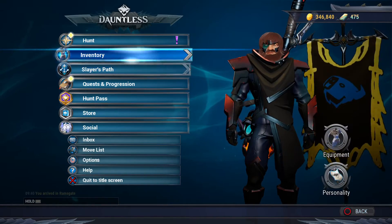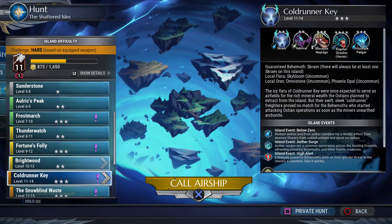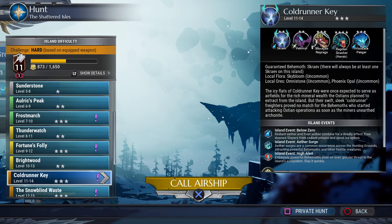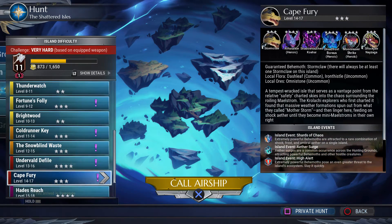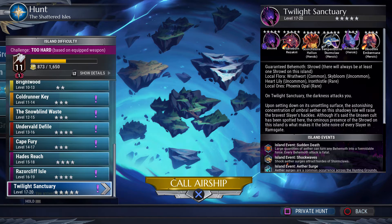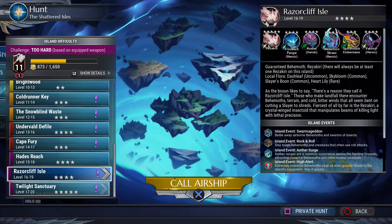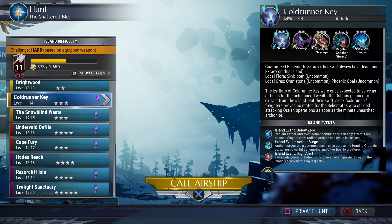I'm level 11 with my hammer currently. At level 11, I should not be allowed to go to the last six islands — it should not give me the option. That should be included in an update to prevent players too low level from joining, constantly needing reviving, getting in the way, and messing up behemoth patterns. It needs adding sooner rather than later.